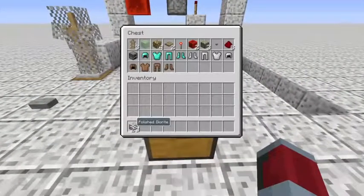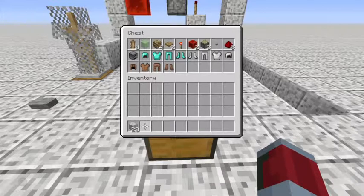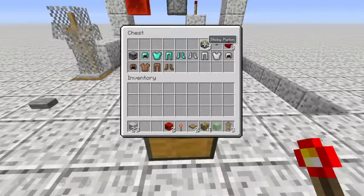Here's everything you're going to need. First of all, you're going to need some blocks that are going to blend in with your surroundings — I'm using polished diorite. You have 3 armor stands, 1 slime block, 4 glowstone, 2 trapdoors, 1 redstone torch, 2 redstone blocks, 3 sticky pistons, a button, 8 redstone, and a furnace. And then you're going to need whatever armors you want.